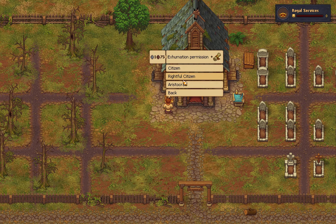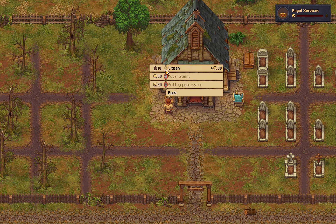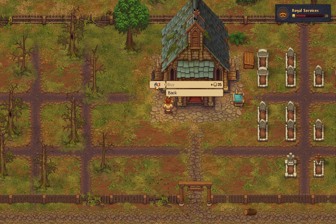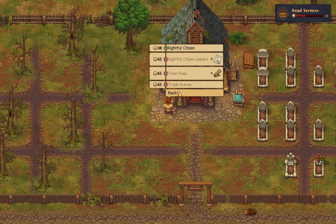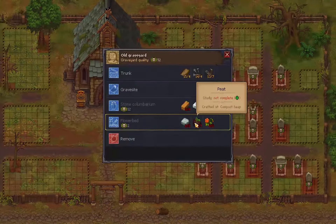Royal stamp building permission — 65. Royal services — I have zero, so I guess I have to do citizen first. Royal stamp: 50 silver. Holy cow. Rightful citizen — three silver. Well that seems expensive, very expensive.